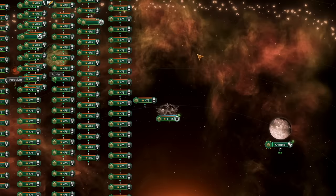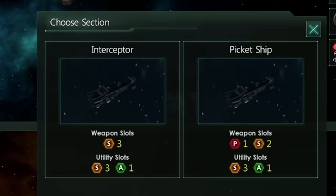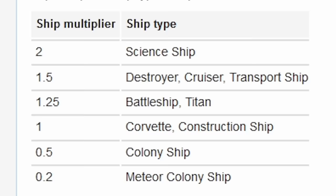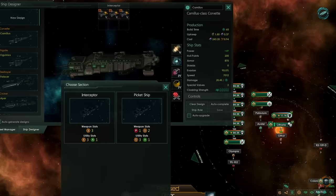Tip 14: do not build too many corvettes. They are extremely inflexible and are terrible later into the game. Only build them when there is literally no other choice, because otherwise you will be stuck with terrible disengagement, inflexible ship slots, and just low base health in general.